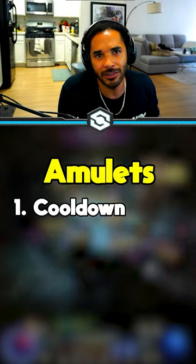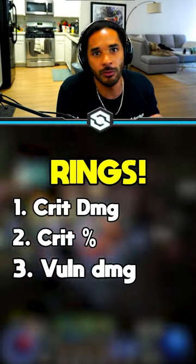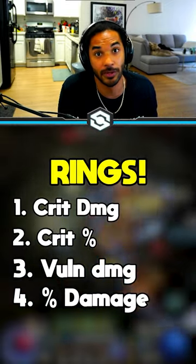Amulets are a mix — cooldown reduction, movement speed, stats, and defensives can be amazing. Rings are amazingly offensive: look for crit damage, crit strike chance, vulnerable damage, damage to your main types of abilities, and damage to close or far enemies depending on what your build is.